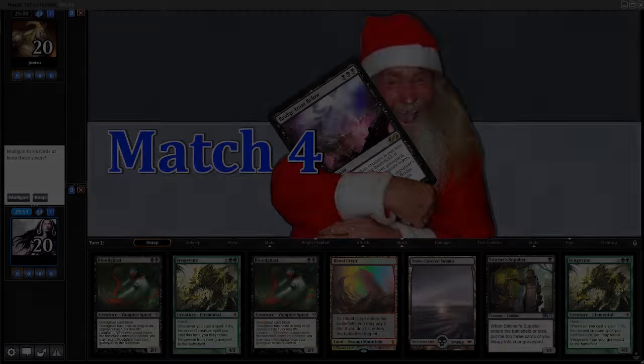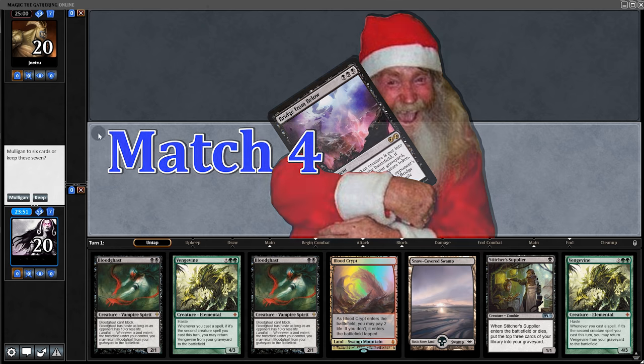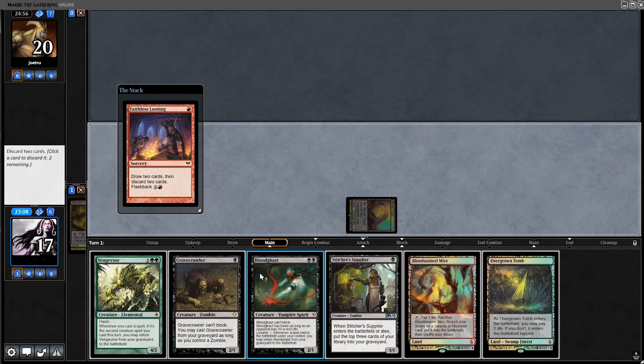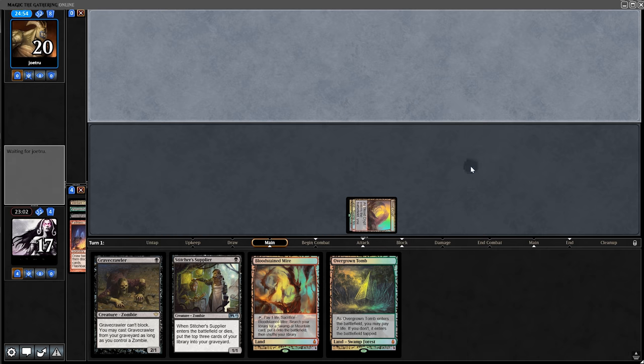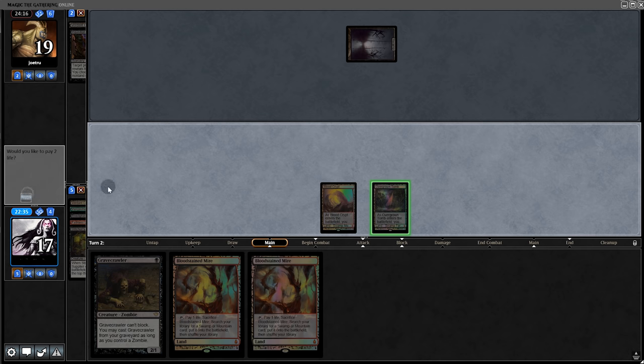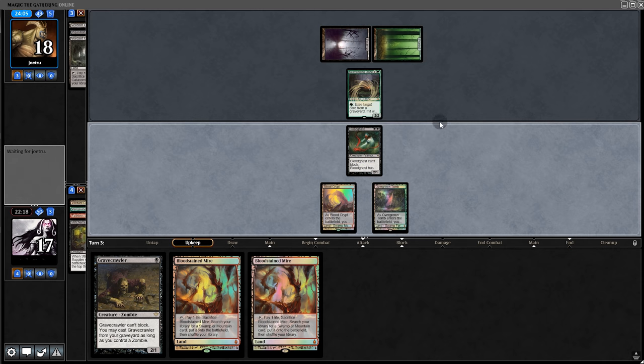Daddy has new deck boxes — good news, the cards are easier to get in and out. Back to the gameplay: opening hand has no way to discard cards, so we mull. The next hand looks good — we'll keep. Start with Faithless Looting, dumping two cards into the yard. On the next turn we can go boom boom. Opponent plays Inquisition.